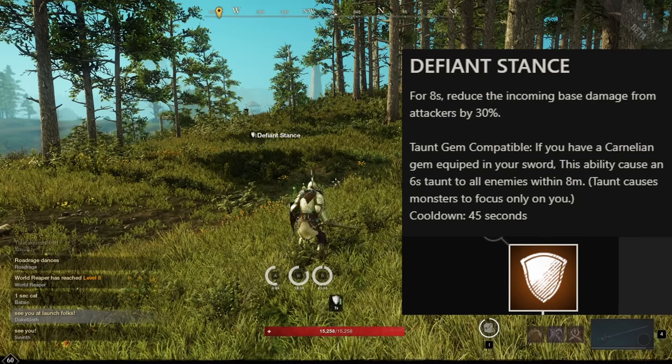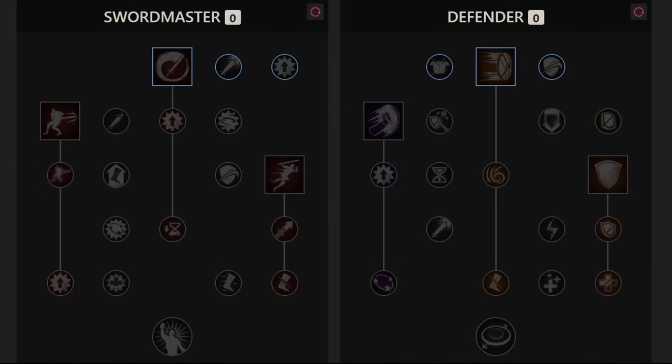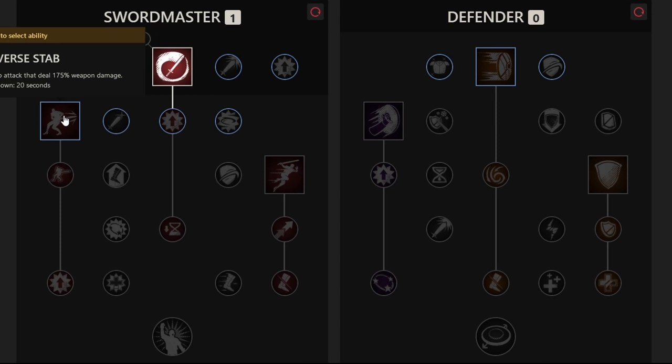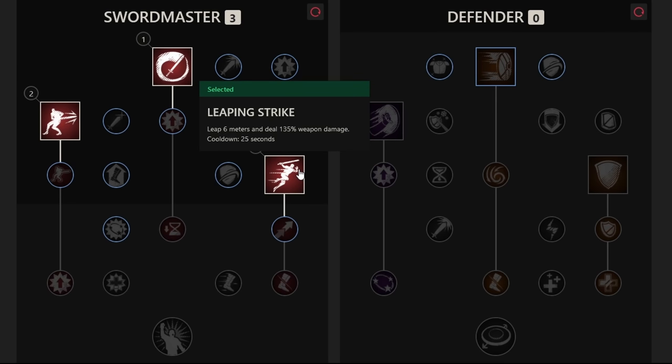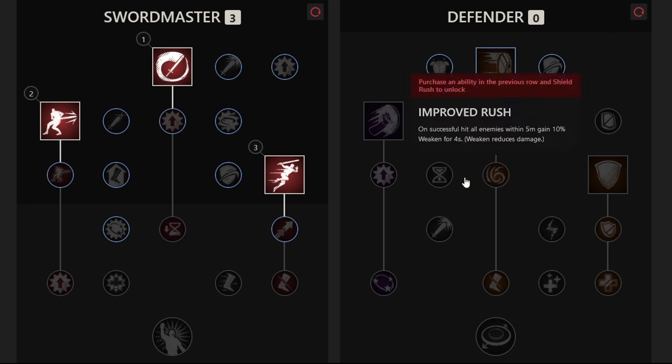Now let's talk about leveling the sword. I would recommend that even if you're going full tank, in the first few levels you probably still want to level the Swordmaster abilities, because you just have a quicker clear time in early game. You're not going to have any issues tanking the monsters anyways, so unless you're running a 5-man group from the start, there really isn't much reason to have the defensive skills right away.